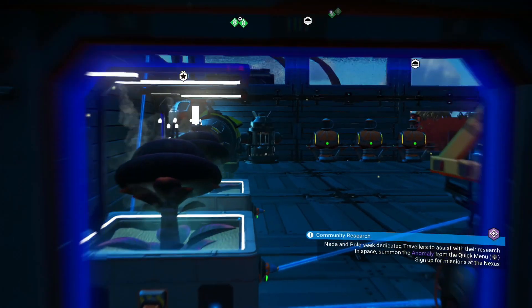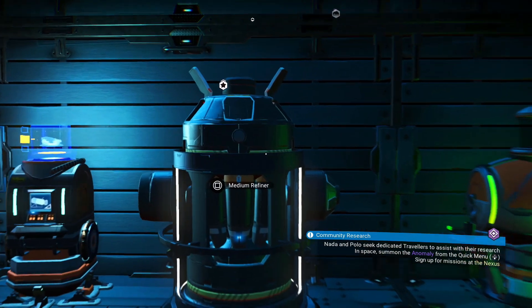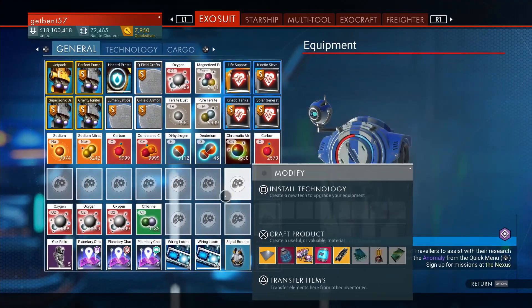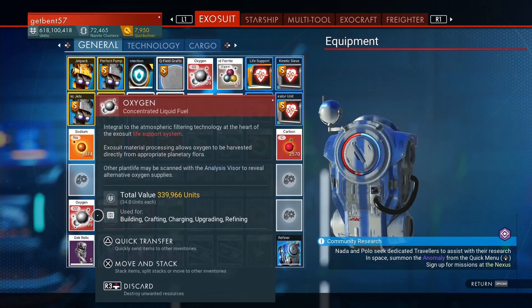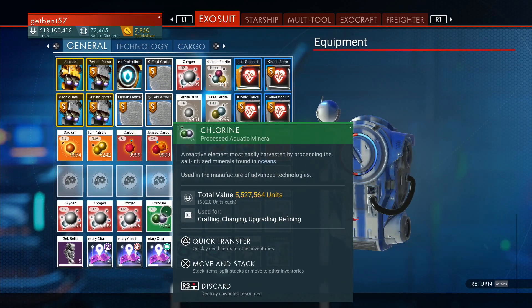The next step is to set up the medium refiner at your base. I have two set up, and I believe you can only have three close to each other. One is fine to start out with. I have three stacks of 9,999 oxygen and a stack of chlorine, which is almost 9,999.